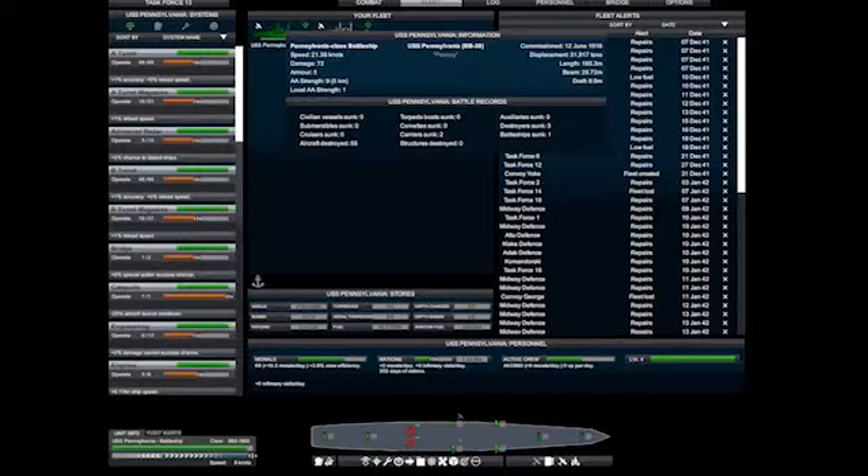Any ship with morale issues will go slower than it should. You can fix this in the fleet screen by making sure that morale improves. A common way to do this is to either set them into morale mode or increase rations.